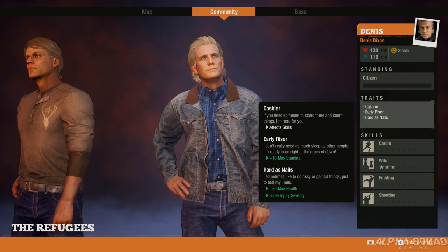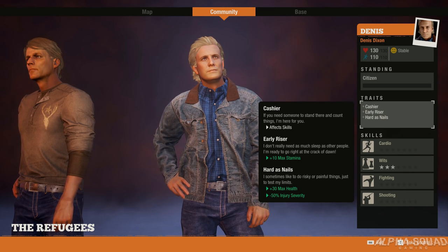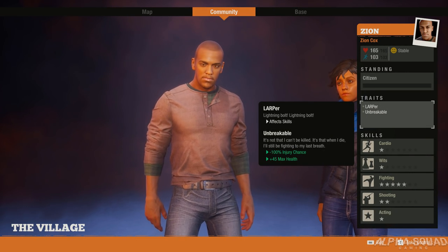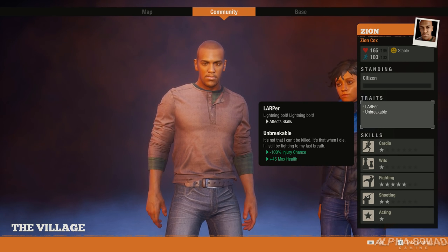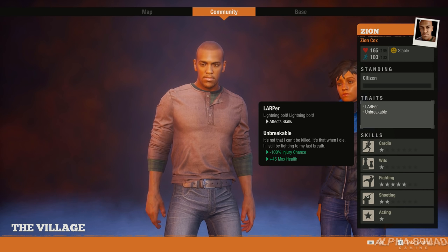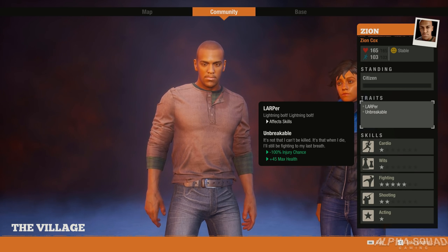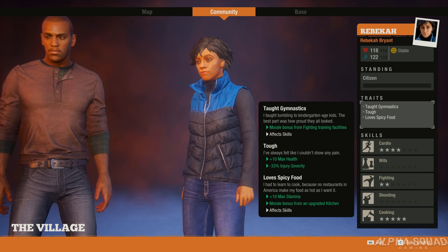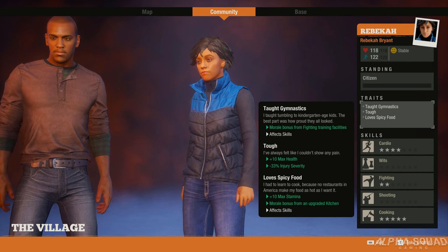Next we have Hard as Nails, which is obviously a higher tier than Hardy. This one is plus 30 max health as well as minus 50 injury severity, so it's going to make your character a lot tougher and less susceptible to injury when going up against zombies and ferals. This is one of the best ones in the game. Next is Unbreakable — minus 100 injury chance, meaning you cannot get injured, plus plus 45 max health, so you will not get injured while fighting.